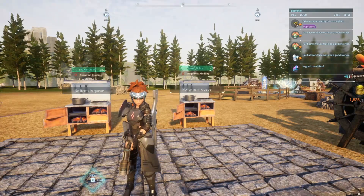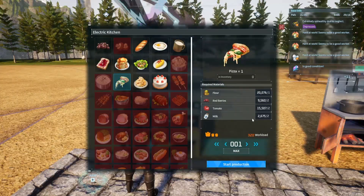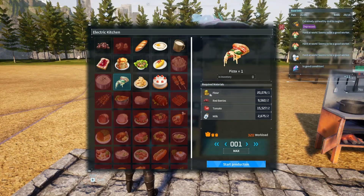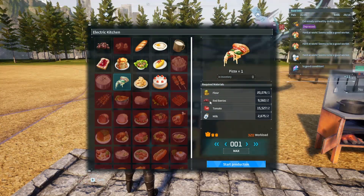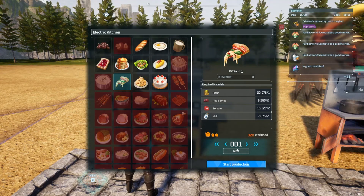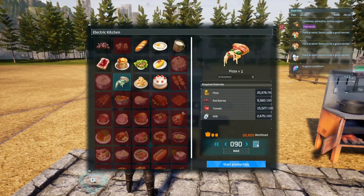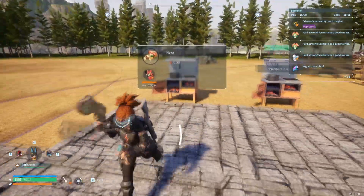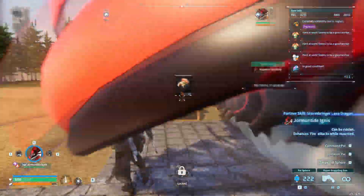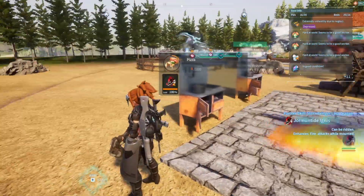Since nails were actually nerfed as far as a gold coin farm, the best money in the game now is simply making pizzas and selling them to merchants. This is going to require a wheat farm, a redberry farm, a tomato farm, and Mozzarinas for your milk. How you do this is completely up to you — whatever ratios you want to use. They can only be cooked inside of the electric kitchen.